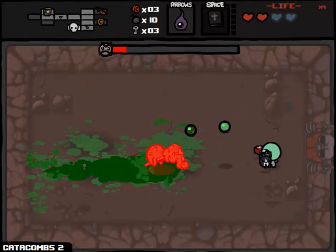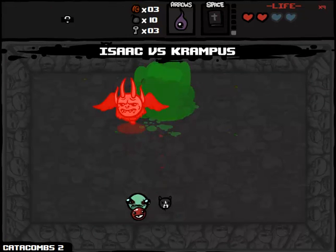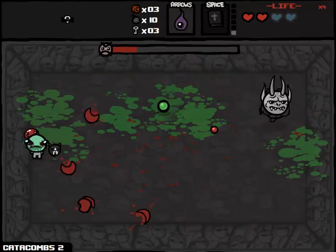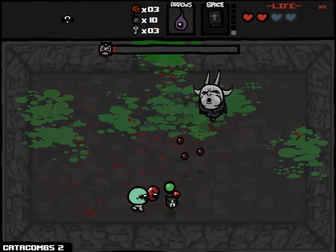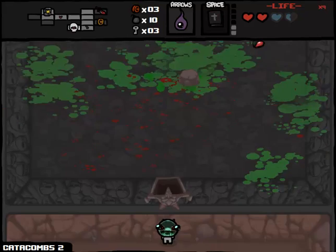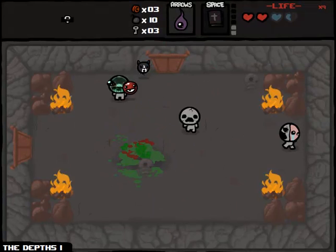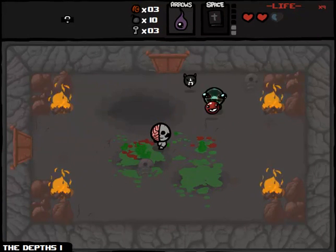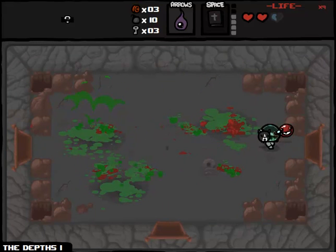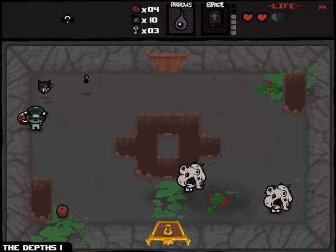We're going to get our second Cube of Meat — this is beautiful from an offensive standpoint, because we're not going to have to rely solely on Ipecac to do damage. And call me crazy, but I feel like we are due for another deal with the devil. Fantastic — so we're going to see what we get from this. We've gotten this like four times. We're going to get the Lump of Coal aspect of it — the only thing we did not get is My Reflection. I've gotten four times further just from the absence of My Reflection.